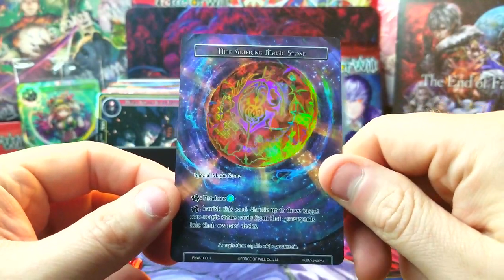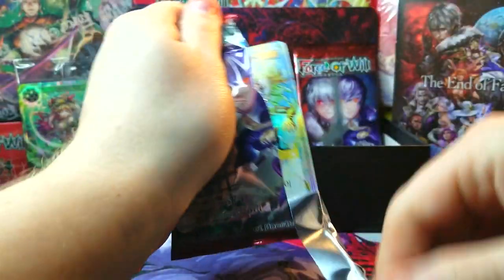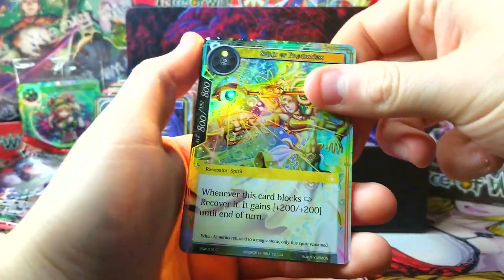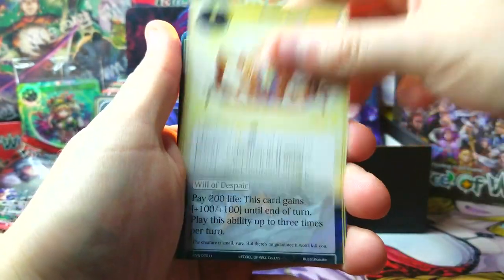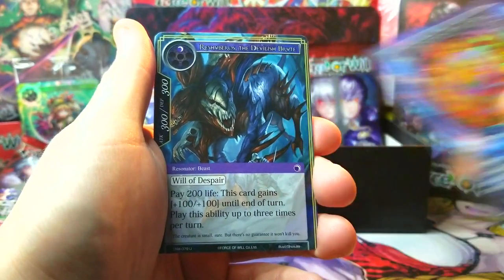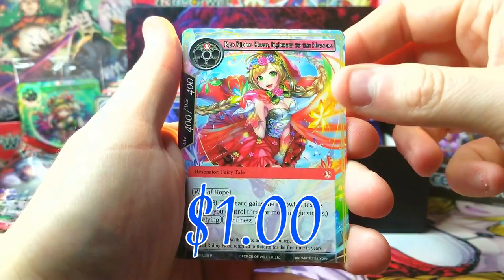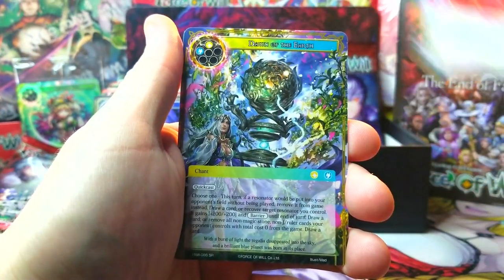Our foil is a beautiful-looking Time Altering Magic Stone - look at the foiling on that, that is really lovely. I'll take it. I'm a little biased toward wanting to get foils of the character cards because they just look sick and I'm a fan of the artwork. With cards like the Time Altering Magic Stone it's like yeah, that's dope looking, I just hope it's worth something.